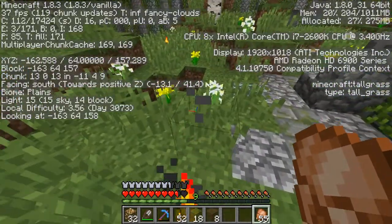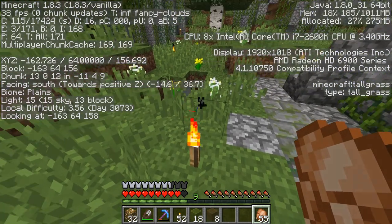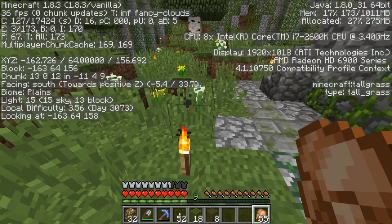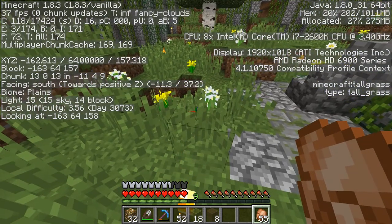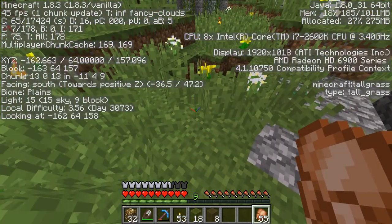Now if you don't know what that means — a light level of seven — you can see in the bottom left text it says 'light 15/15, sky 14, block.' If you knock this torch out, you'll see the block value change to nine.